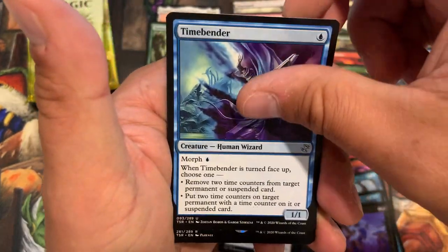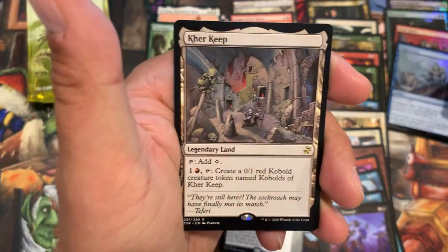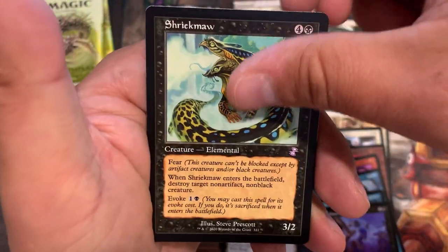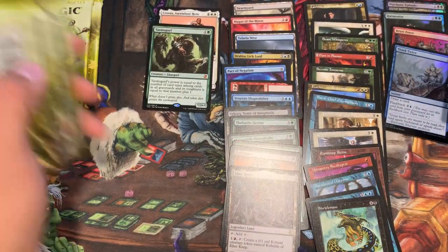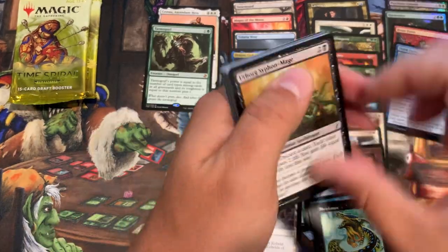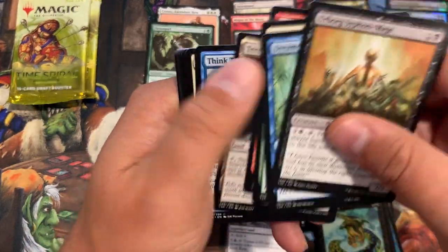Ranger Parasite, Timebender, Curse Keep for the rare, and a Shriekmaw with a token. We've got three packs left. I need one more mythic, a foil rare, and a throwback foil — that's a lot to ask for out of three packs.